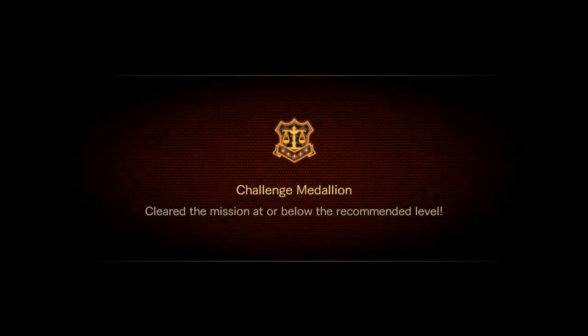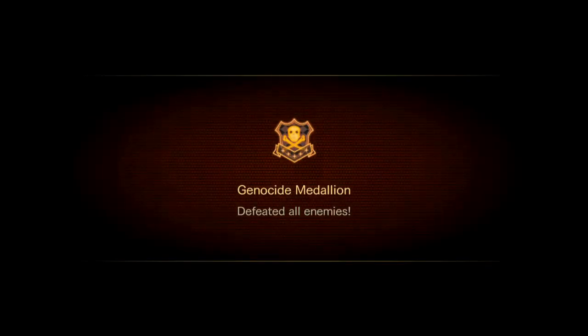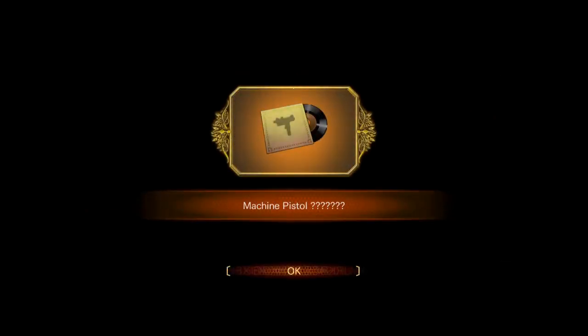Here we go — clear the mission below the recommended level: done. Clear the mission without using a herb: done. Originally it would be that you couldn't get hit, but now it's just not using a herb, which is quite easy. Defeat all the enemies, obtain all medals at once — and that's all of them, it's that simple. If you just keep to the mark of having the level right, going in, killing everything, and not using a herb, you'll unlock all the acquired emblems — or medallions, or whatever they're called.